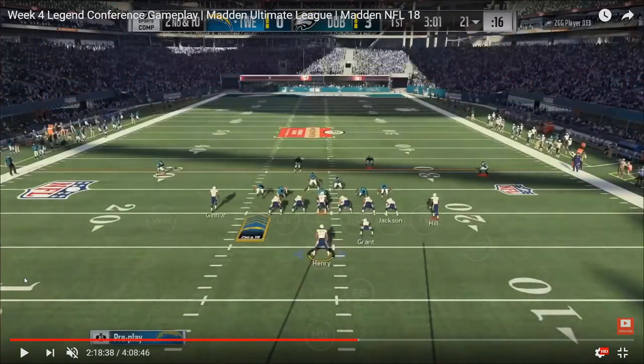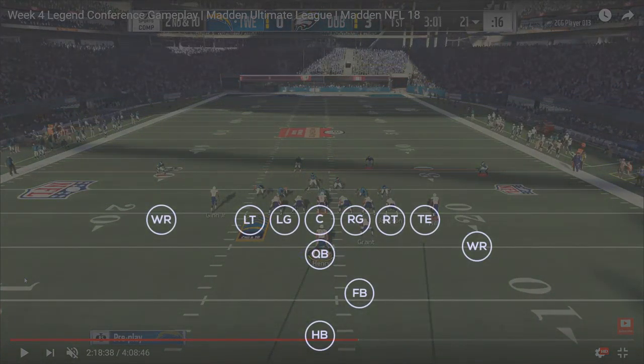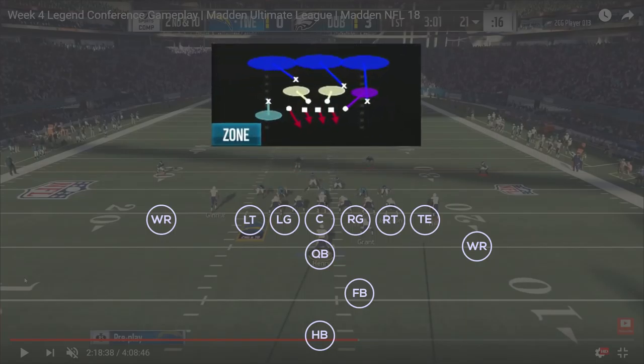This final play is PA deep cross out of the strong close formation from Tweeze. I'm going to show two different setups he uses against Dubby, who was calling a lot of cover three cloud — which I think was a scouting decision because Tweeze really struggled against cover three cloud when he played Safa and Joke. Dubby obviously recognized that and decided to run it out of nickel three-three-five and three-four odd. Tweeze seemed more ready for it in this matchup.